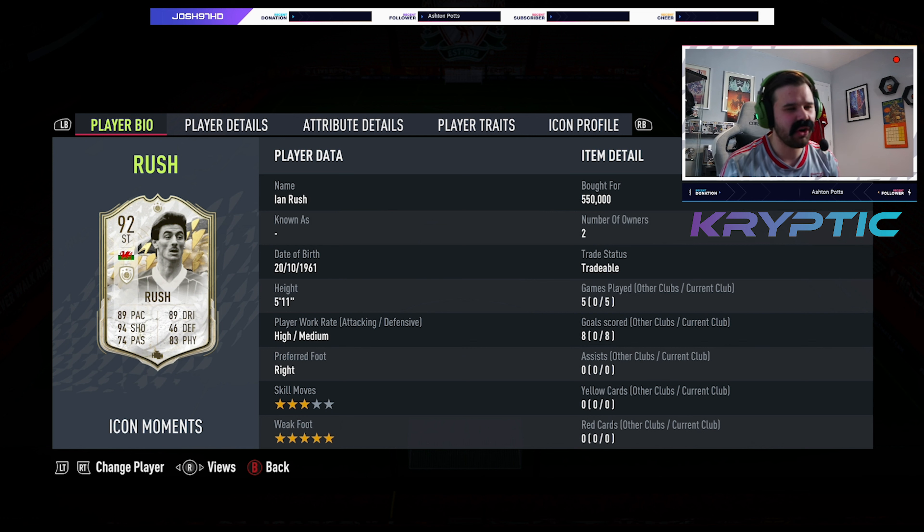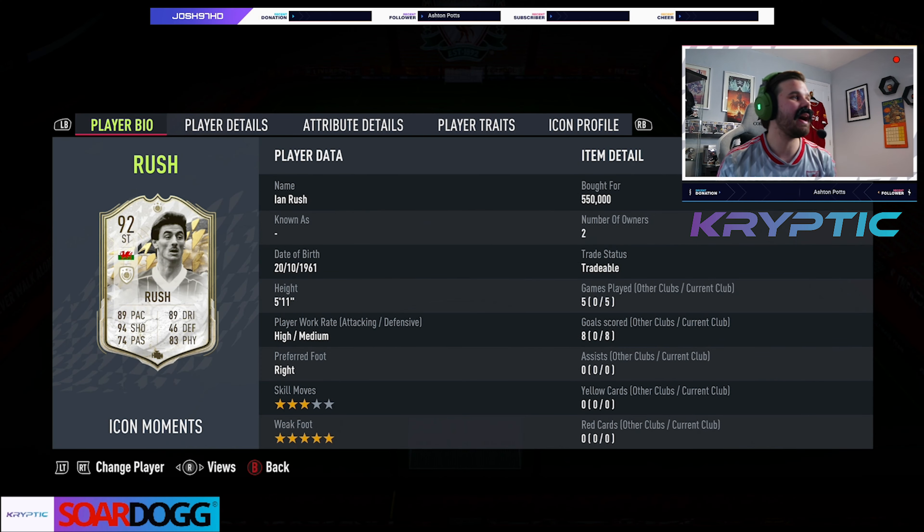This card was phenomenal for me. He's not gonna get a perfect rating but I'm giving him a solid 9 out of 10. He does have room to improve and at 550k you can get a lot of player on FIFA right now. But you are getting a hell of a lot of player in Ian Rush — scoring 8 goals in 4 games is absolutely insane. Thank you all for your support, it has been insane recently. Please smash that thumbs up, subscribe for more player reviews and FIFA content, and I'll catch you all in the next one. Peace.